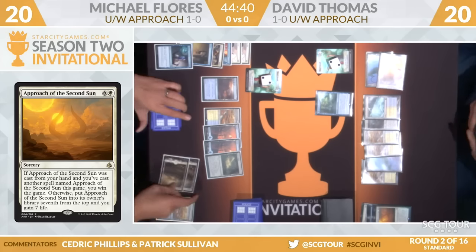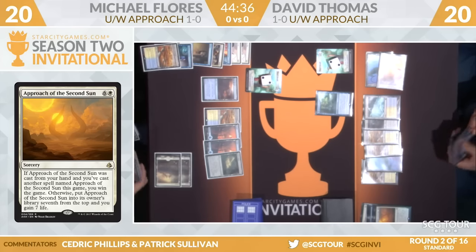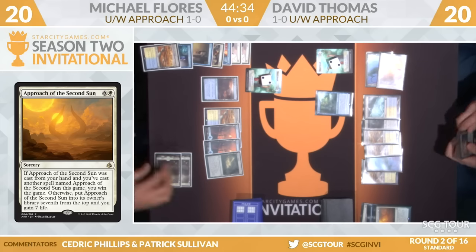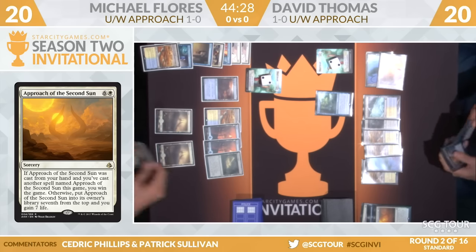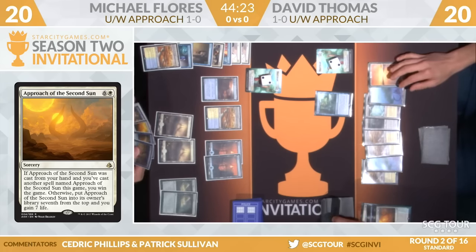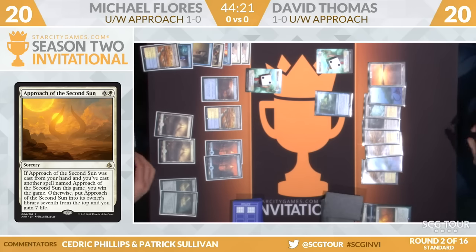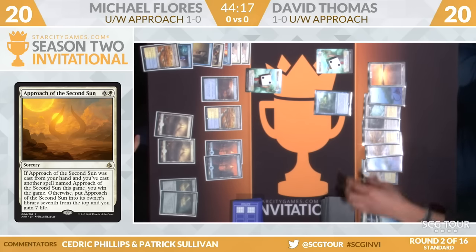Approach of the Second Sun: if it was cast from your hand and you've cast another spell named Approach of the Second Sun this game, you win the game. Otherwise, put Approach of the Second Sun into its owner's library seven from the top, and you gain seven life. So if the first Approach was countered, the second one is still lethal — correct, if it resolves. That's fun.